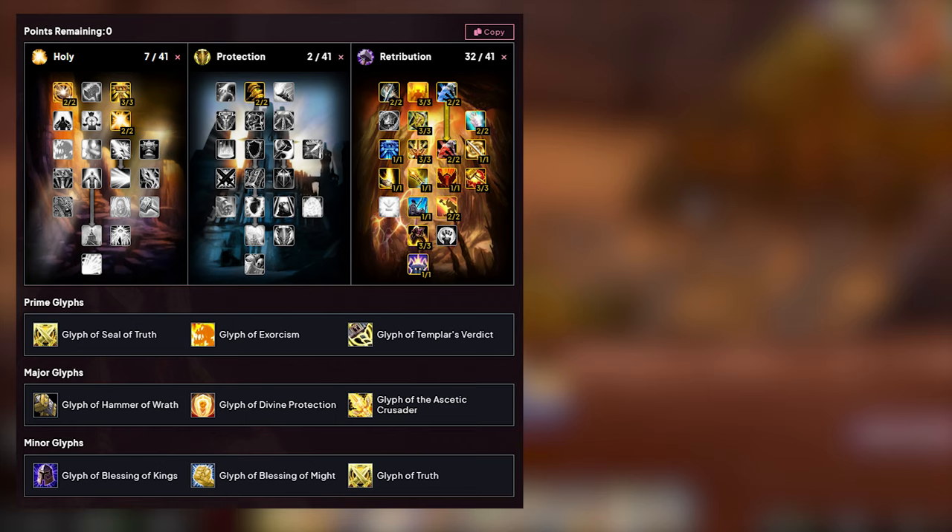So to start with, this is the talents and glyphs we're going to be playing with. The major glyphs are there so you don't run out of mana, especially the Crusader Strike and Hammer ones. For the prime glyph, the Seal of Truth glyph is there to make sure that you can reforge out of expertise into mastery on pieces that don't have mastery, because mastery is the primary stat you have to stack, just like strength. Exorcism is a running DoT that goes onto the target for 6 seconds and does 20% of your damage. Templar's Verdict is just a flat-out damage increase. There are some Ret paladins who play without Seal of Truth and just take Crusader Strike for 5% crit, but that's only doable if you have a lot of expertise and don't lack any mastery on your pieces of gear.